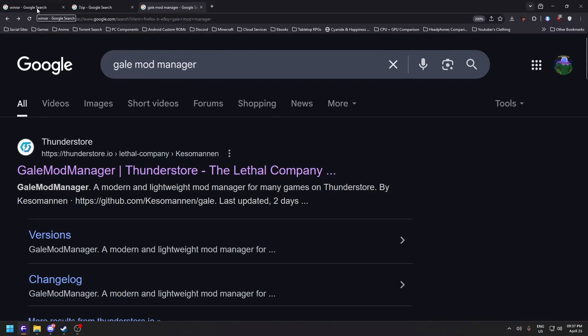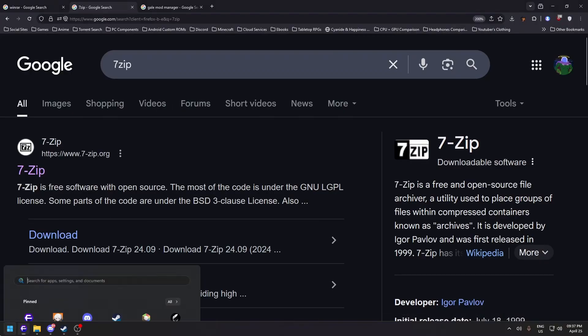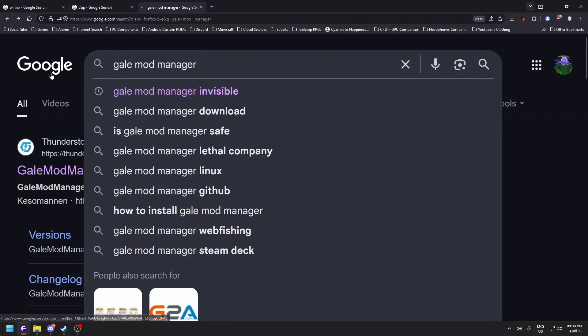Hello everybody, my name is Tony. Welcome to how to install Gale Mod Manager and how to install mods with this mod launcher. First, I'm assuming you have an archive utility tool such as WinRAR or 7-Zip. For me I'm using WinRAR, so I already have it installed.